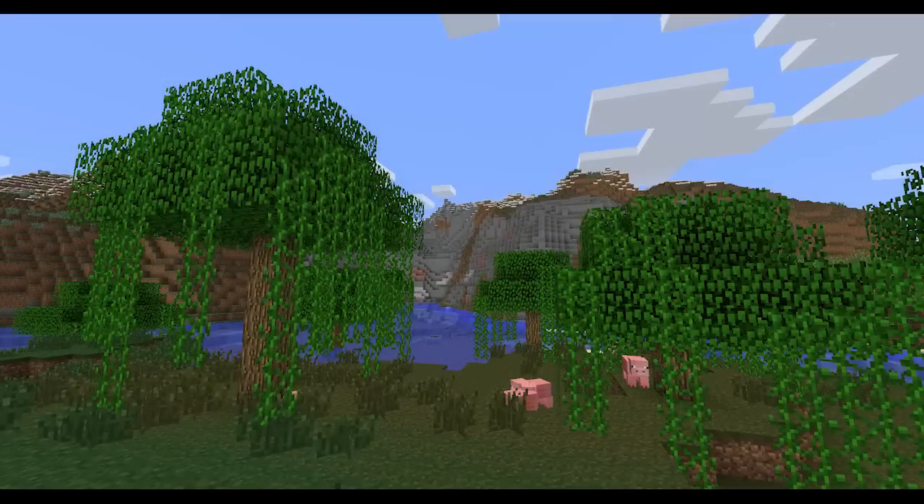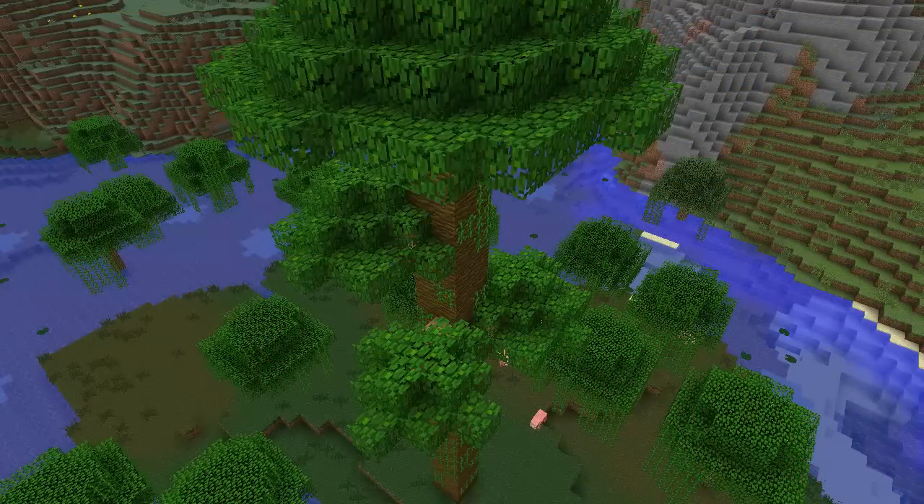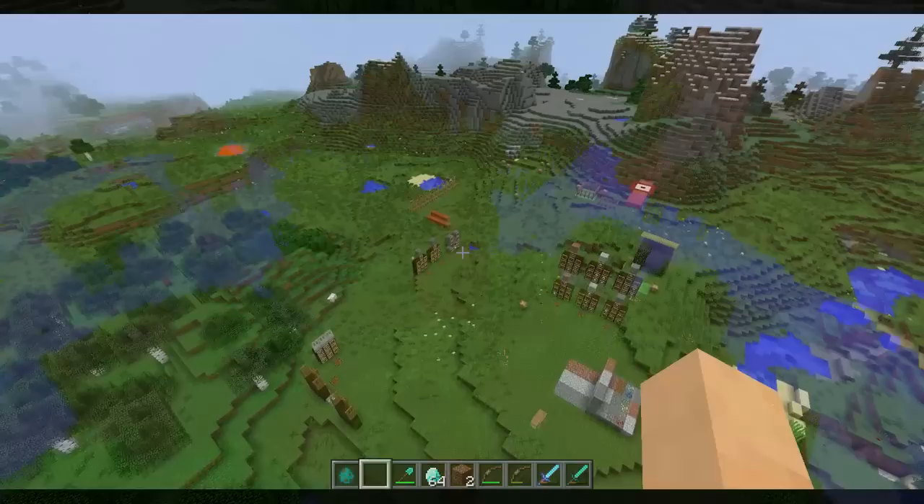Look at these pictures — this is the swamp tree, and they're now kind of weird — they're so bright. I think it might be a glitch in the way the foliage is generated, because this jungle tree is as bright as it would be in the jungle even though it's in the swamp biome. I know they were sprucing up the swamp to make it a bit brighter, but I didn't know they were going to go this far. We'll see — it could just be a glitch.